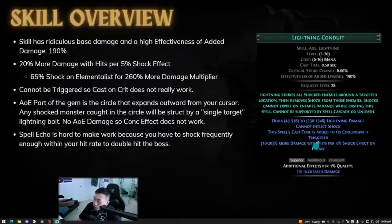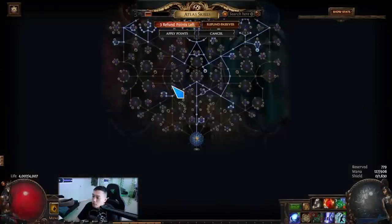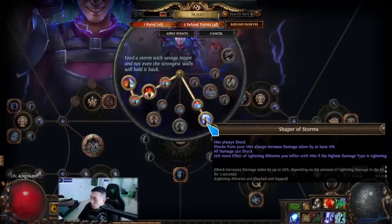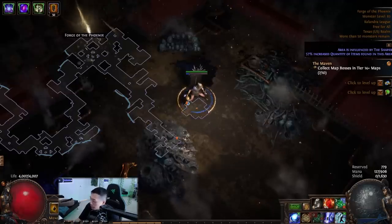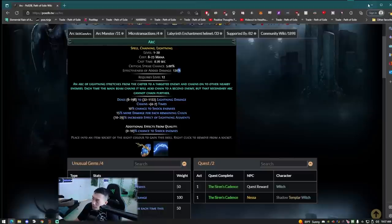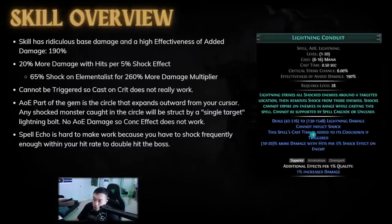You might think Arc is pretty good because it has 15% more damage for each remaining chain. However, Lightning Conduit has 20% more damage with hits per 5% shock effect on the enemy. This character has around 65% max shock effect — that's 13 times 20, which is 260% more damage with hits. So Arc would theoretically need to chain more than 10 times to come close to Lightning Conduit, and the base damage is lower. Arc also has 120% effectiveness of added damage, making it totally outclassed by Lightning Conduit for single target.